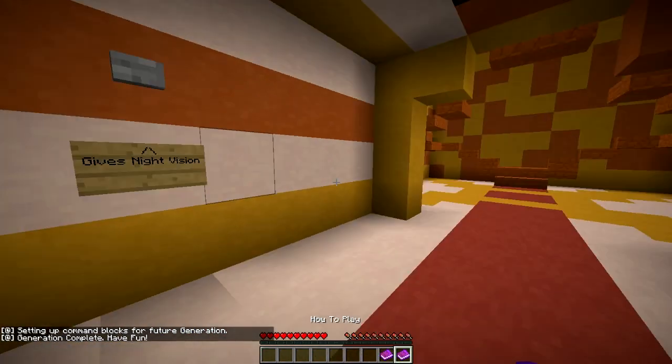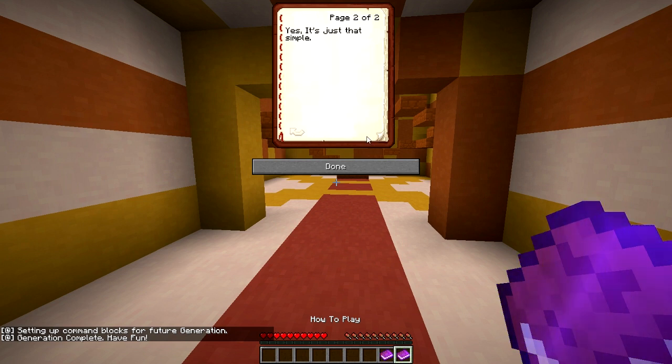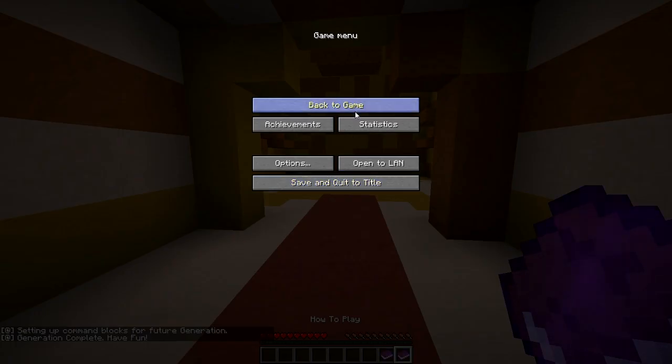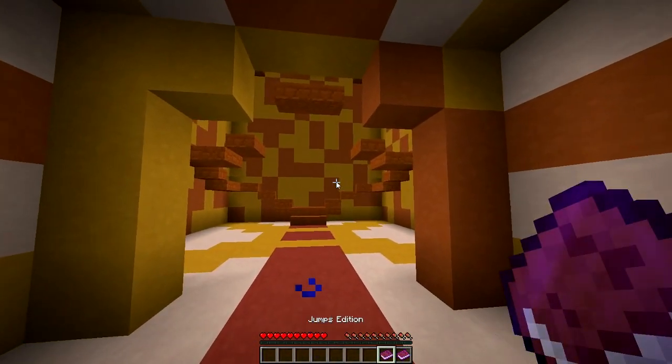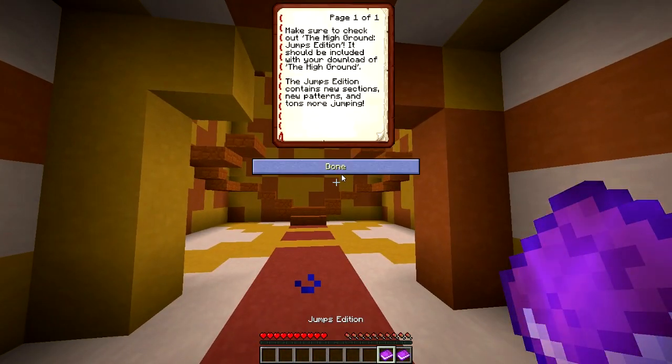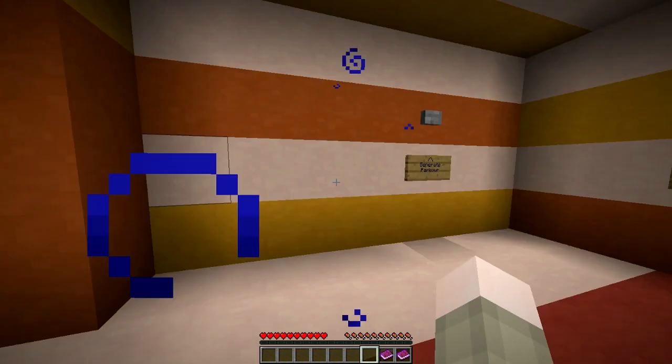Let's read the how-to-play and see what we got. Very simple — page one: press the generate parkour button, the map will generate parkour, complete the generated parkour, repeat. Press the give night vision button for night vision. It's really just that simple. There's also a Jumps Edition — make sure to check out the High Ground Jumps Edition included with your download, which contains new sections, new patterns, and tons more jumping. I'll have to try that one perhaps another time.